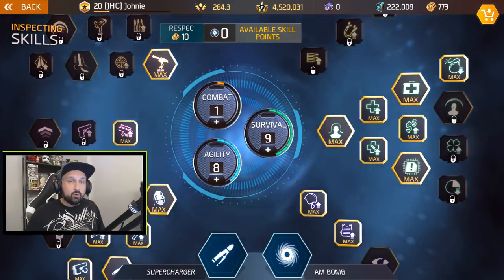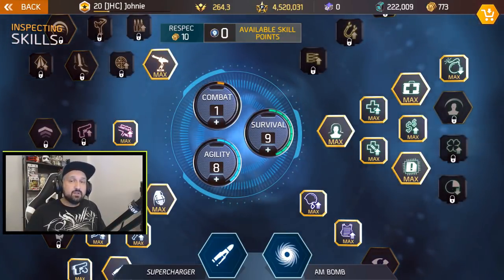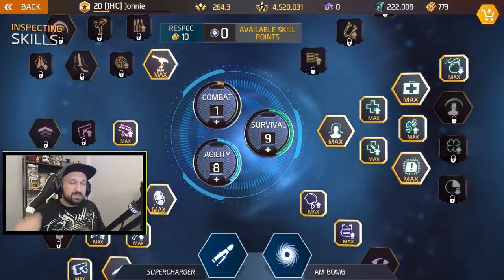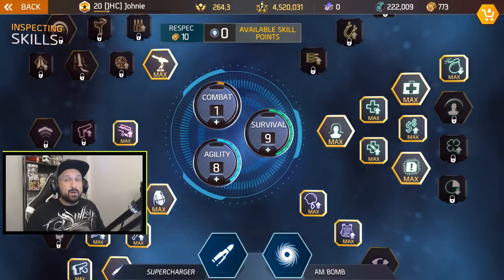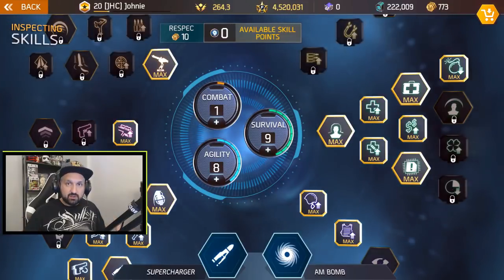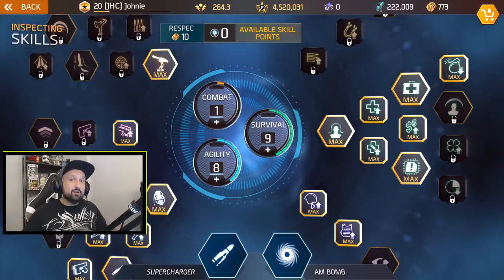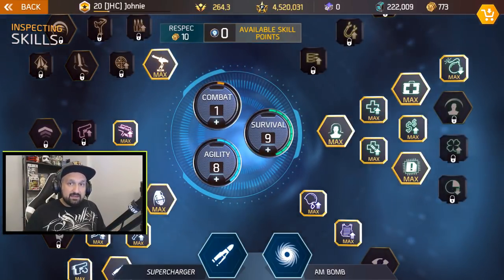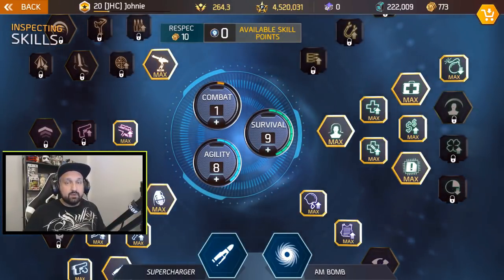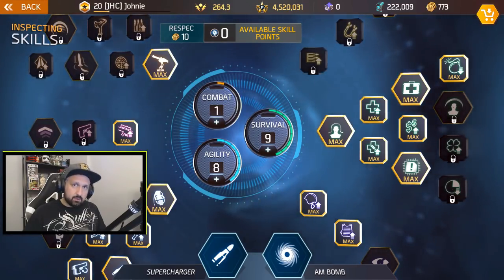For gold arena you want to go with AM bomb and supercharger. The main difference between silver and gold arena: in silver you have to kill specific enemies to make other waves spawn, but in gold arena it seems to be kill X number of enemies and then the bosses will spawn for each round. So the strategy for gold arena is kill a lot of enemies fast and try to avoid elites — kill the trash mobs because they die faster. We'll go round by round.